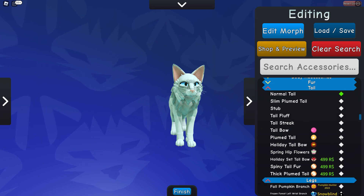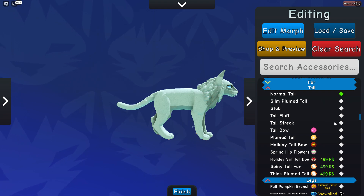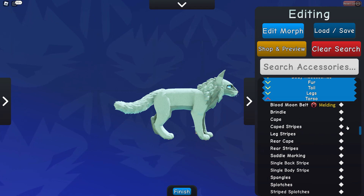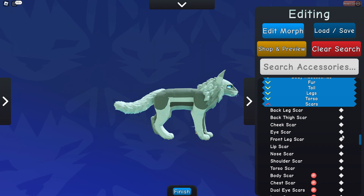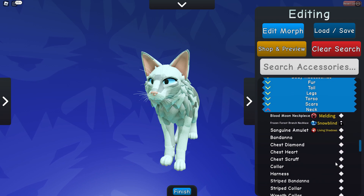Now that we have that done, go on to the tail — make it fluffy, thick and fluffy. If you don't want it to be fluffy you can make it non-fluffy, slim, or no fluff at all. I suggest just doing tail fluff. For the legs, just do soles. For the torso, you want to get a cape and a single body stripe. If you want scars anywhere you can add those; I'm not going to use scars for mine.